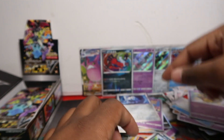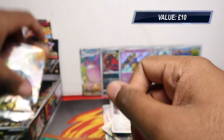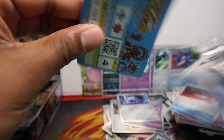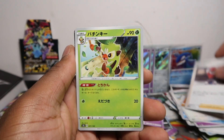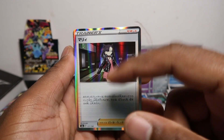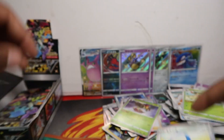We got Gengar and Dragapult. Duraludon as well. The Dene — I like this, it just looks like a big brown one. Boom — Rillaboom and then Zacian! This is a secret full art instead of a hollow rare. We got this secret full art in there — that was very good, a really good pack. Grimsnout, Frostmoth...